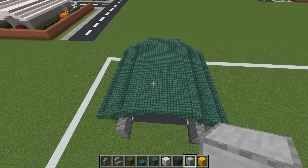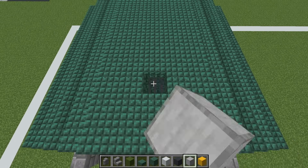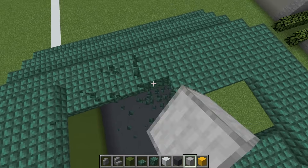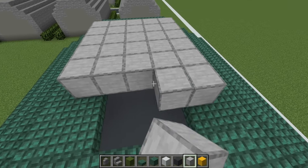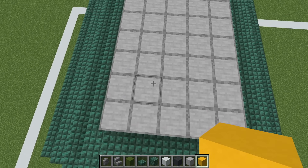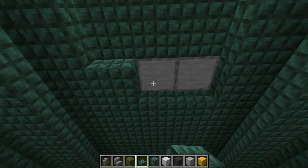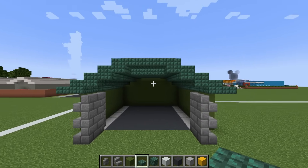We can come inside of the hanger now and we can also extend these slabs back two. We do also have the option of adding a helipad to the roof. Come to the top front of the roof, leave a gap of two, then remove this block and six behind it. We can then remove two rows to the left of all this empty space and two rows to the right. We can then replace all of this with smooth stone.